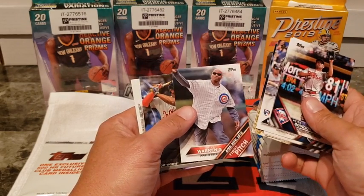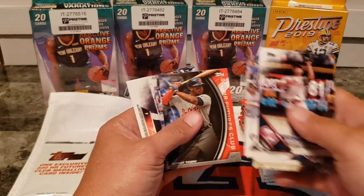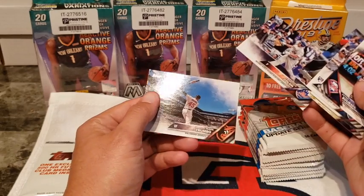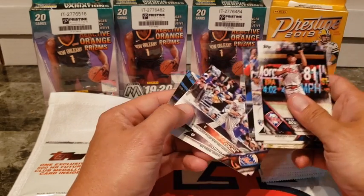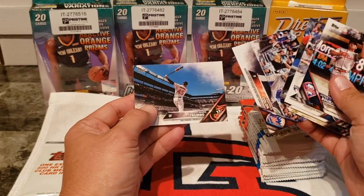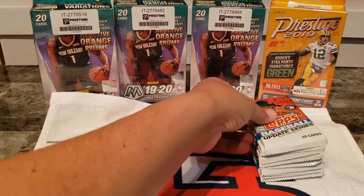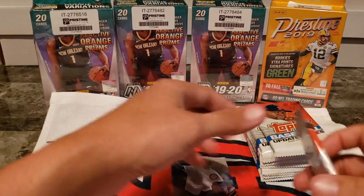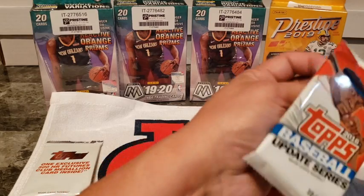A Warren G card — man, that's a hit for me. Bartolo Colon and Mark Trumbo — I love that card. Being a sports photographer, whenever I see stuff like that on cards I usually get inspired. That Warren G is the winner right there — that's hilarious.